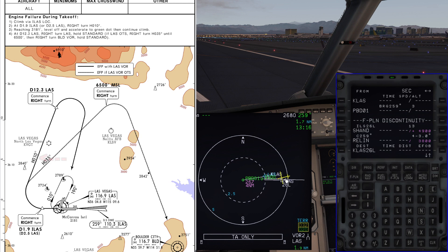PBD01 is where we're going to commence a right turn to 010. On our chart, we fly heading 010 until reaching 12.3 nautical miles from Las Vegas VOR. To do that, we take PBD01 as our place: PBD01/010, and track it out to 12 miles from Las Vegas VOR. The chart shows 12.3, but since this distance is measured from PBD01 rather than exactly from Las Vegas VOR, I'm going to put 12 to give myself a buffer and stay on the safe side.